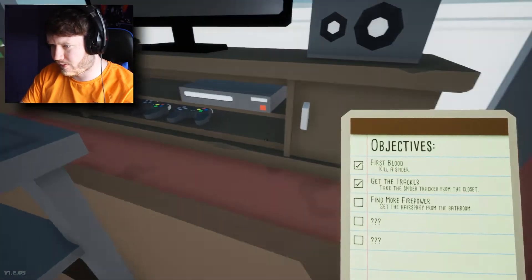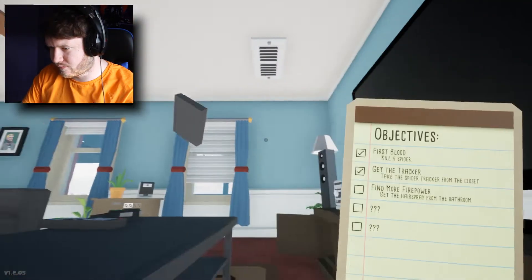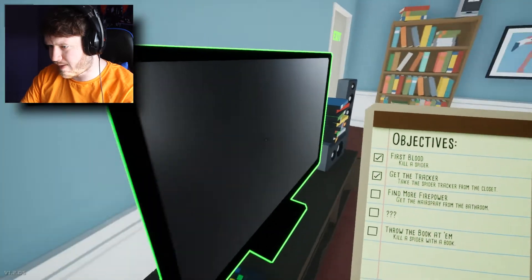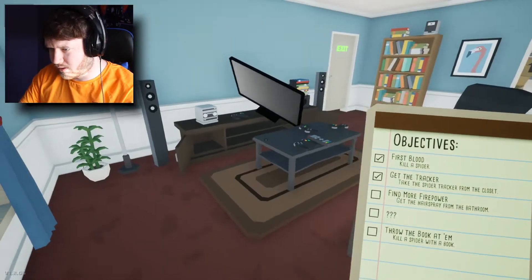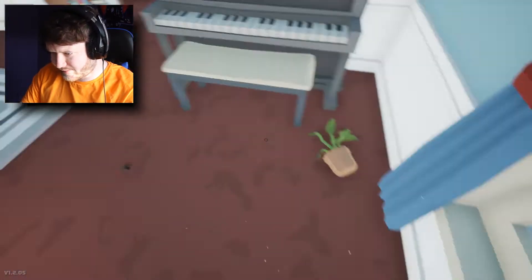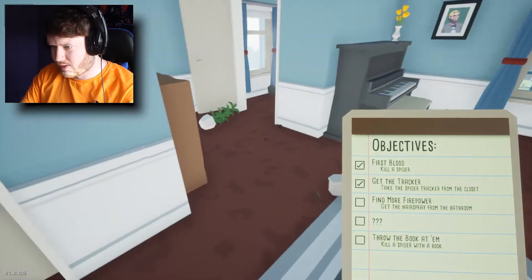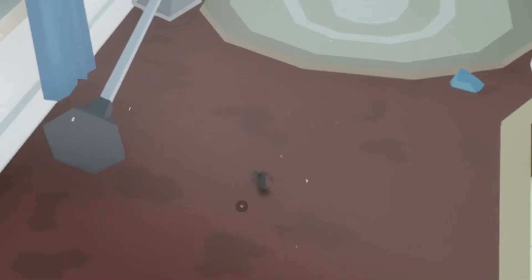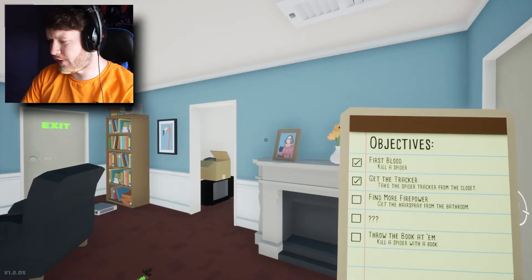There's definitely some around here. Let's just check here. Inspect you. There's going to be one at the back of this TV, isn't there? I just know. Oh my God. There's multiple. Die! Get back here. There you go. There's another one somewhere. He's making a break for it. Get back here. I am on fire. Find more firepower.